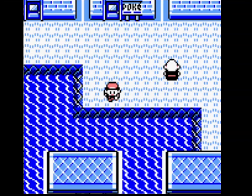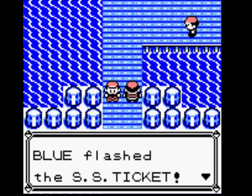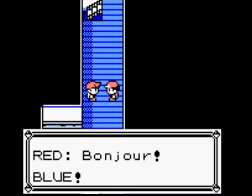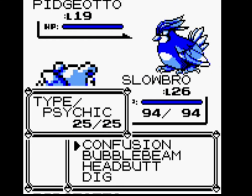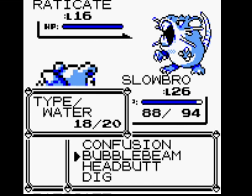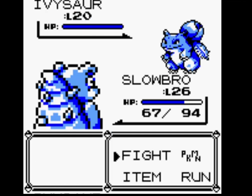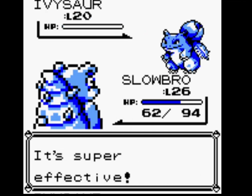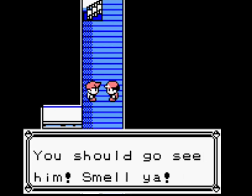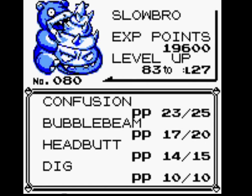Let's do a quick heal. Pidgeotto — let's go for Bubble Beam. Do we outspeed? We do outspeed Pidgeotto now. Slowbro might not outspeed Kadabra or Ivysaur, but it's a pretty easy win. Slowbro's move set is very, very varied.